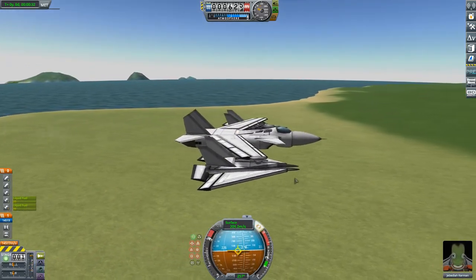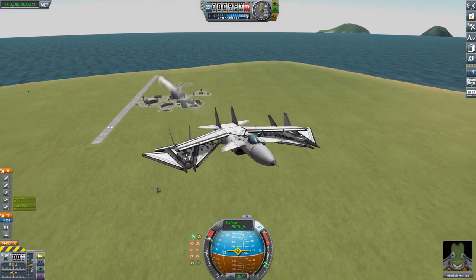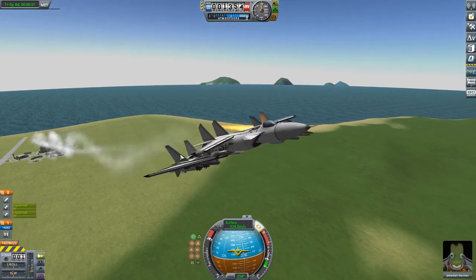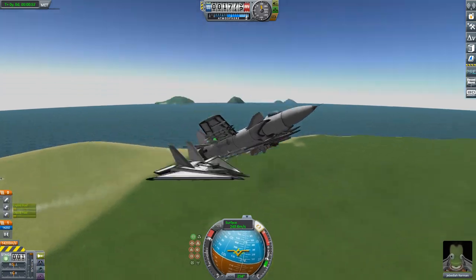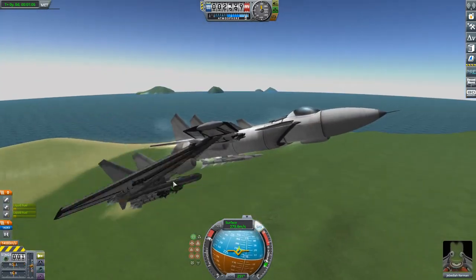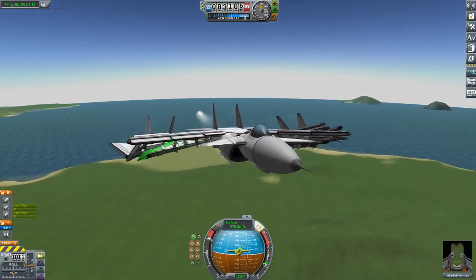I think the first thing we need to do is just take it up to altitude and test to see if I have actually set these drones up to release correctly. Let's turn off those afterburners. Are we all looking straight and level? We'll get up to about a thousand, then we'll release these drones and see if they fly, see if we can get ourselves an instant squadron to protect us from any potential attackers. I don't think I've attached these to the wings properly. There's some creases that need ironing out. I'll be back with you in a second.